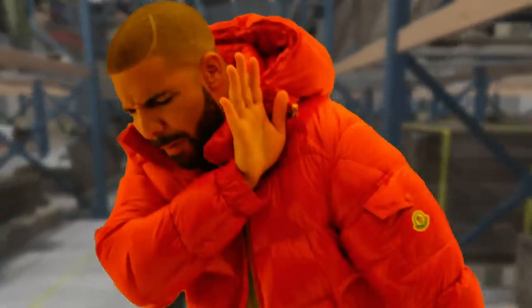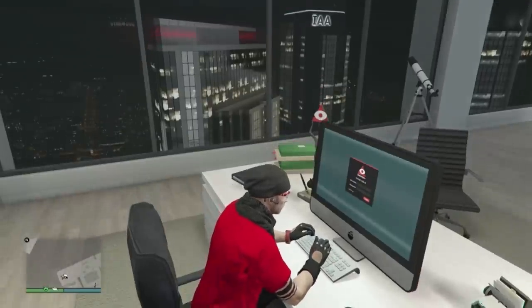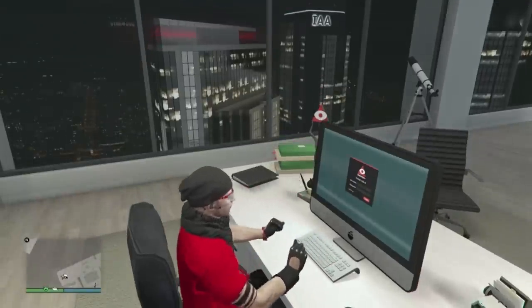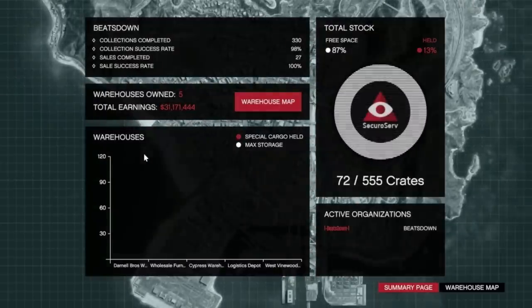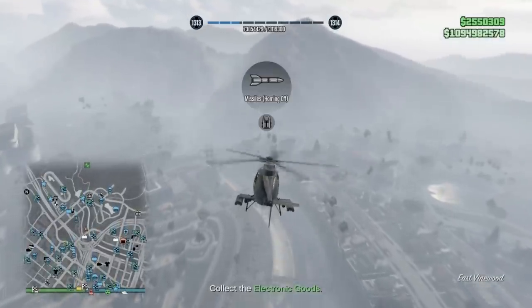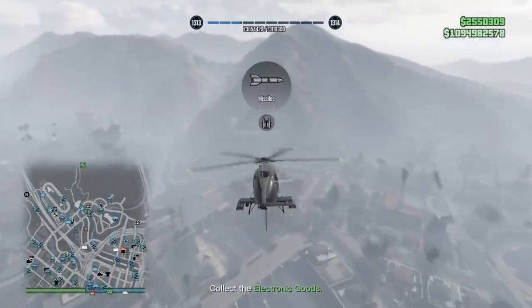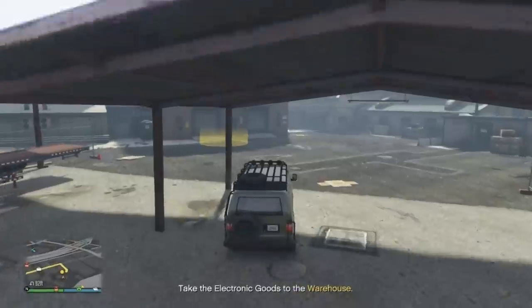Now comes the best part that everyone enjoys — sourcing the crates. There are two ways to source crates. One way, which has been around since crate warehouses were first introduced, is sourcing them through your computer in your office, or more recently through something like the Terrorbyte. There are many different sourcing missions but they all follow the same premise: travel somewhere, pick up the crates, and deliver them to your warehouse.